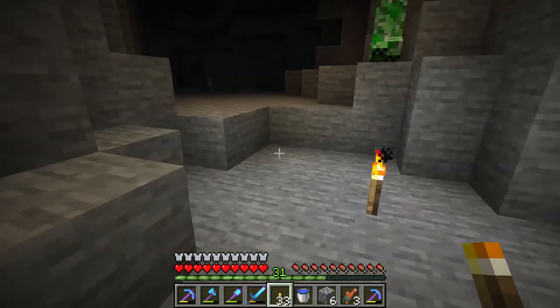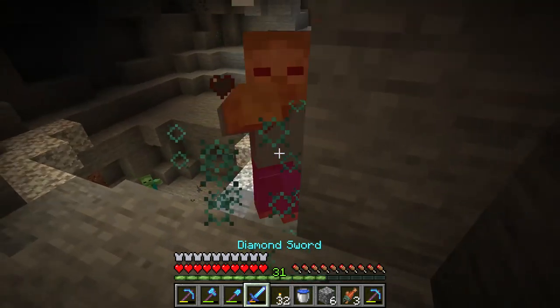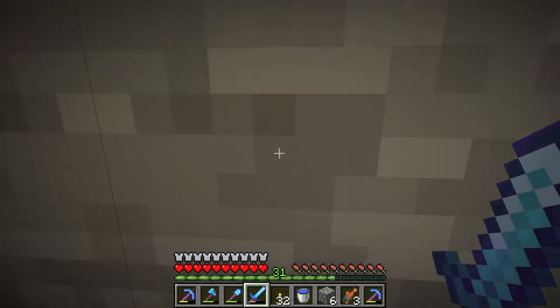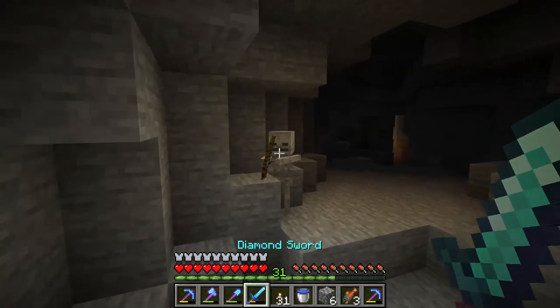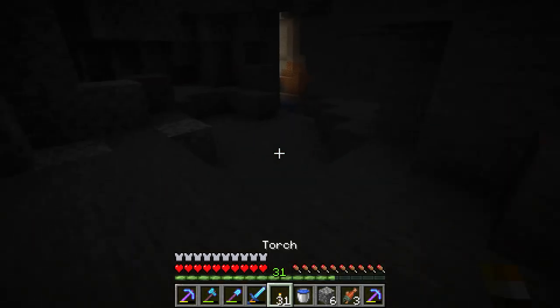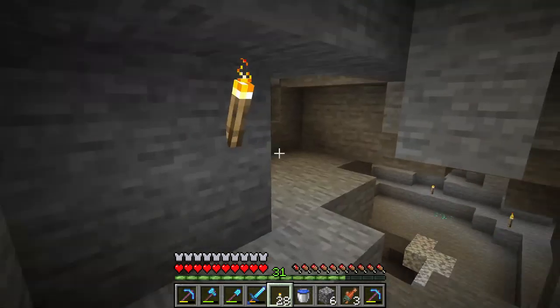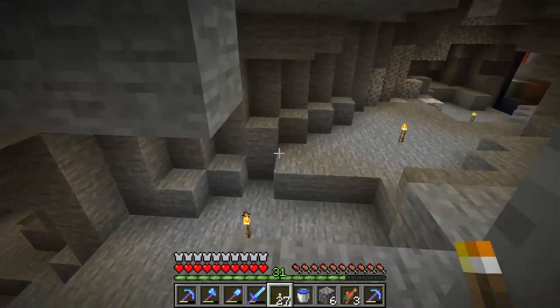Hi, I want to show you how to get emeralds in Minecraft. Basically you have to look for these green gemstones on the ground and mine them, but there is a trick to this, something you have to remember.